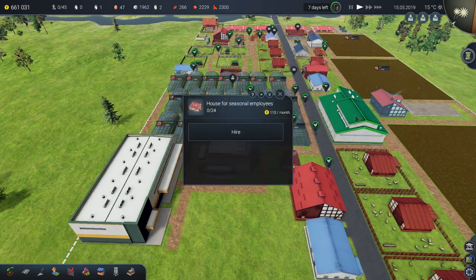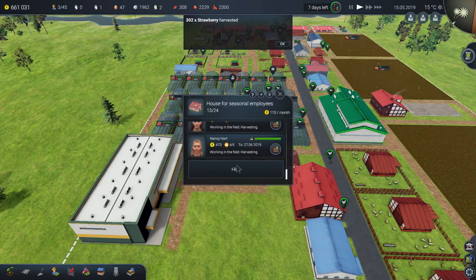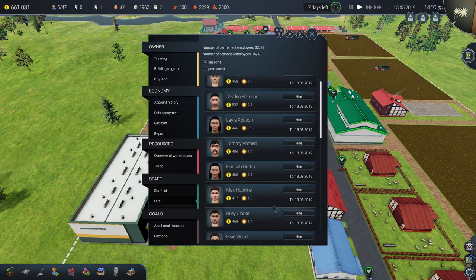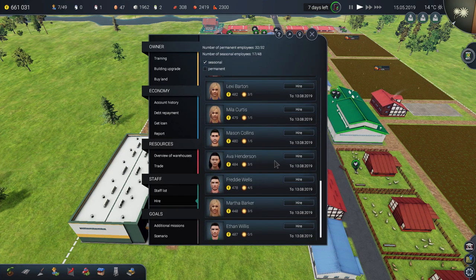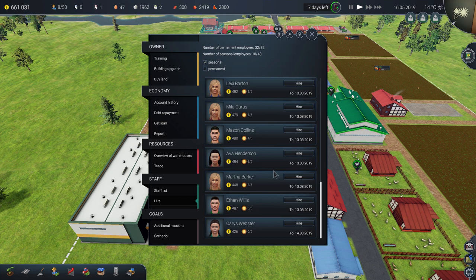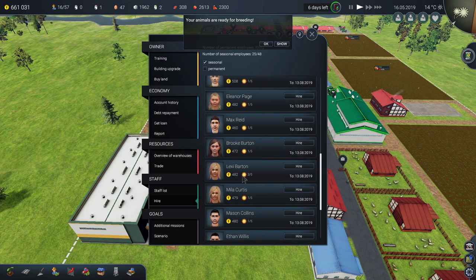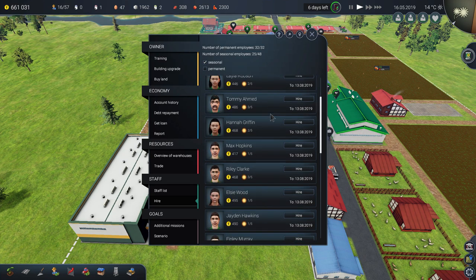I need to hire more seasonal employees. Seasonal employees are good because they only last about four or five months and then disappear, so if you don't need them in winter, you don't have to pay their salaries. Every employee costs around 400 to 500 per month, so if you have 24 employees that's around 9,600 per month — you have to choose carefully.